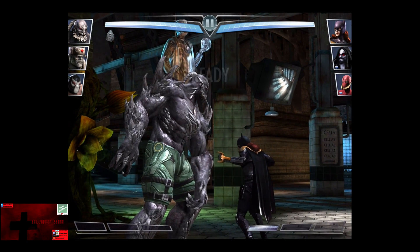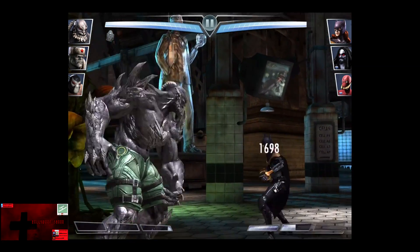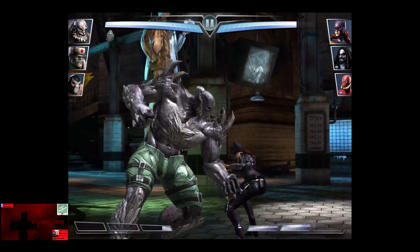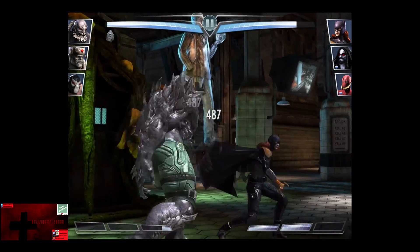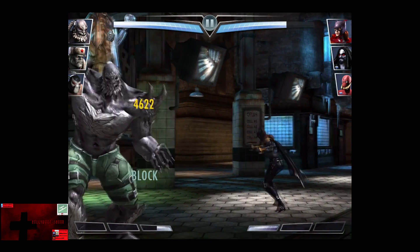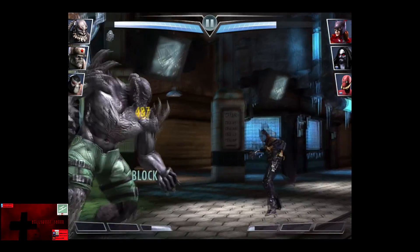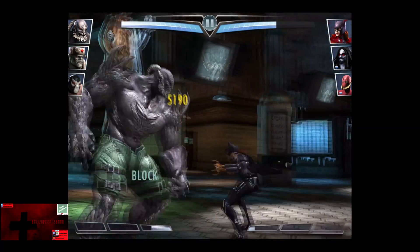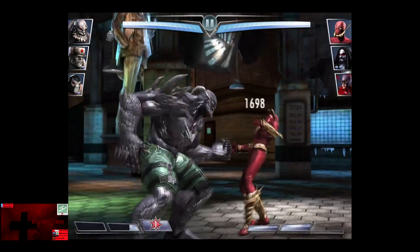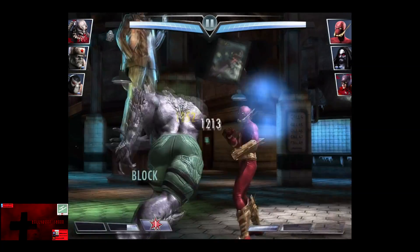The Batgirl starts at one bar. Art of Deception is blocked for about 5,000, and a second one — that's a block for about 5,500. Doomsday's at one bar, Batgirl's down under half life. They can kick blocked for about 5,000.